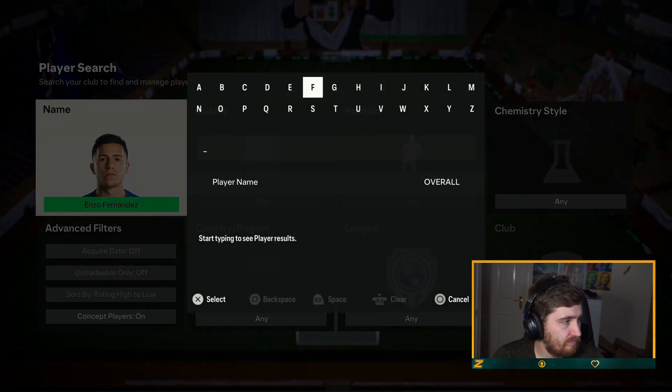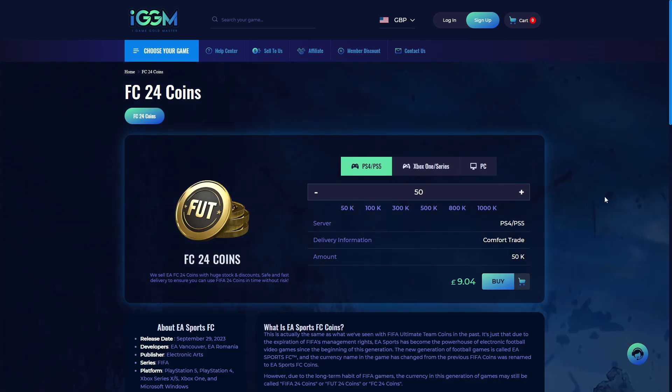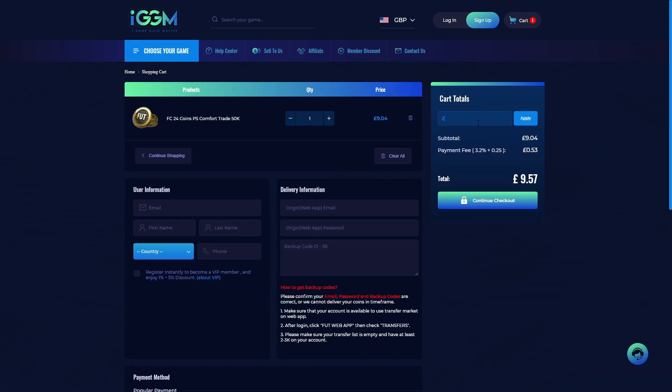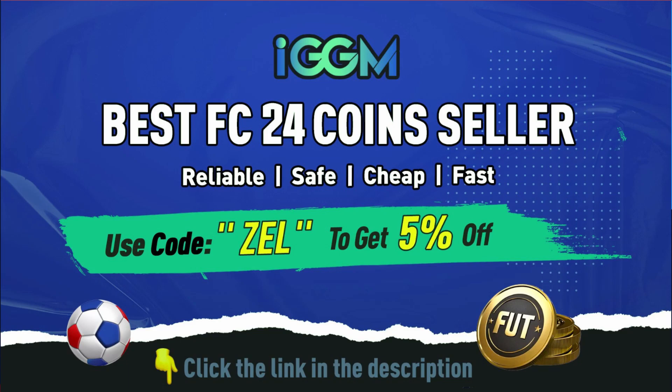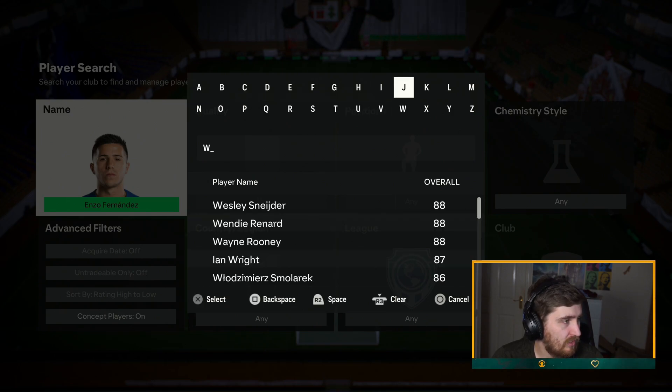Are you sick to death of getting outteamed on FC24? Want that god squad you've always been dreaming of? Check out IGGM.com today — the best and most reliable place to get coins for your Ultimate Team. Use the link in the description and code ZEAL at checkout for a five percent discount. Check out IGGM.com today.